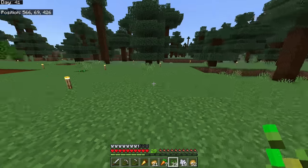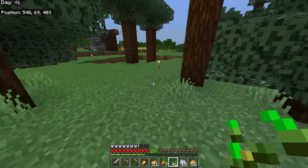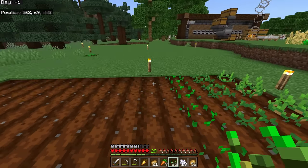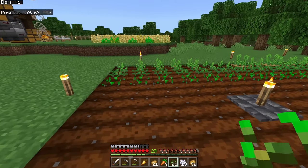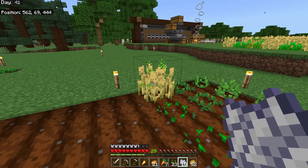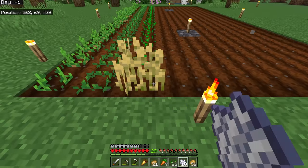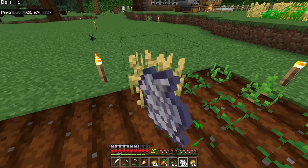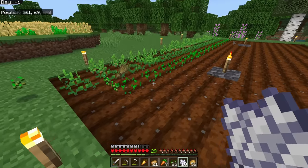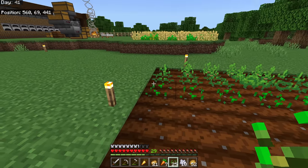Wheat is obtained by first getting seeds, which you get by breaking grass. Plant the seeds the same way — don't plant them beside each other, but you can plant them beside other types of plants for the fastest growth rate. Wheat goes through several growth stages until it reaches a golden color, at which point it's ready to pick. A fully grown plant can't be bone-mealed — a useful built-in safeguard. Breaking wheat gives zero to three seeds and one wheat; fortune increases seeds but not the wheat itself.